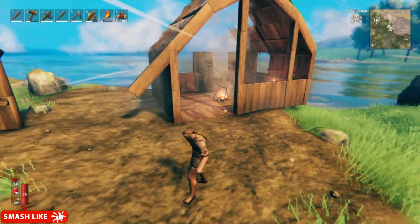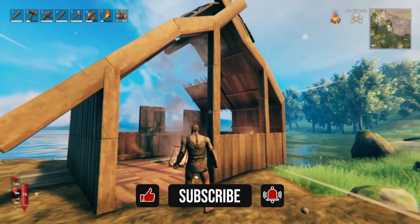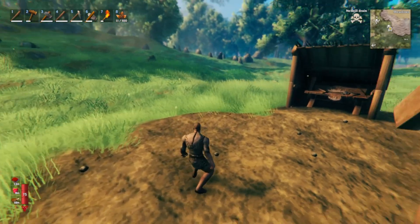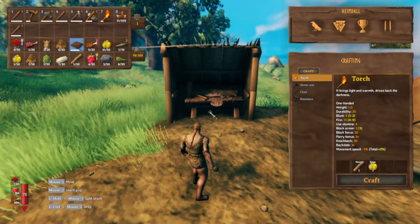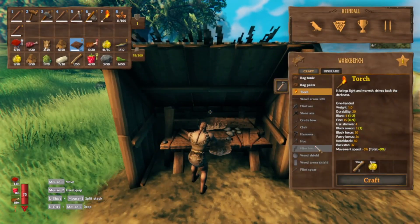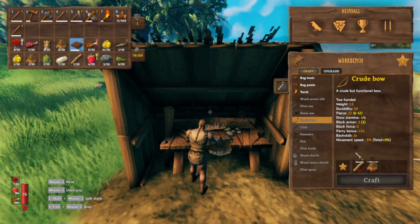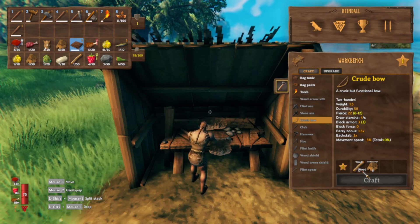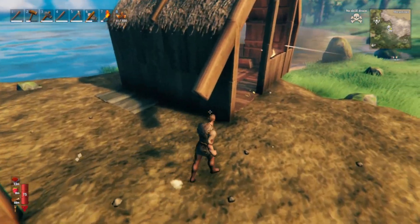Hi folks, I'm System Kill and welcome back to Valheim. Last time I made a total disaster of things, but today we need to go get a bunch of leather. I need to make myself a bow if I haven't got one already. We need more leather. Let's see what we have - crude bow, so we need eight leather and ten wood, and I've got six on me.